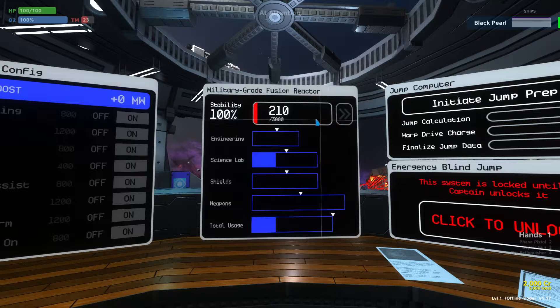If the temperature gets to 3000, you start losing stability on your reactor. And if the stability goes all the way to zero, you go into emergency cool down and you're not going to be able to do anything for a few seconds. And worse than that, if you take off the safety override, you could blow up the ship. So it's your job as the engineer to manage this temperature and limit and expand the power usage of your reactor.